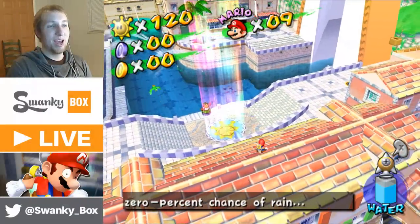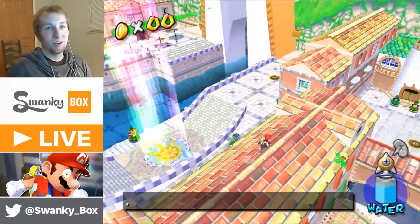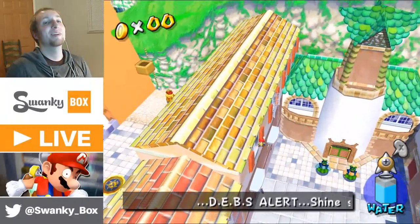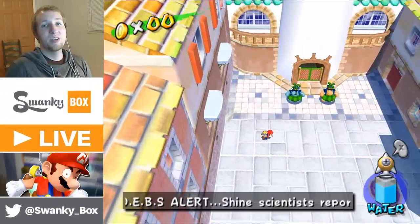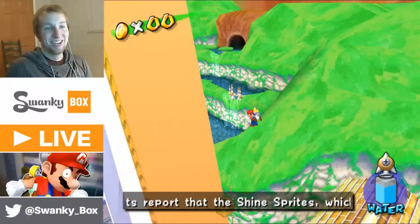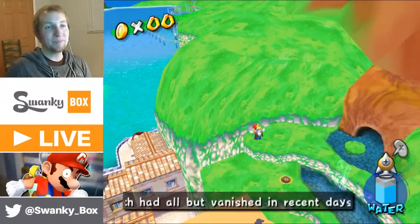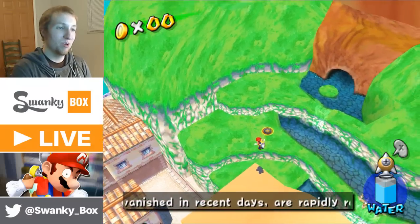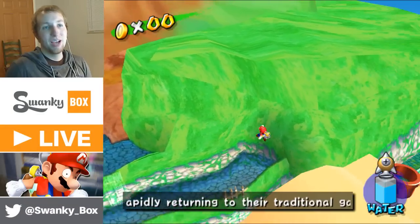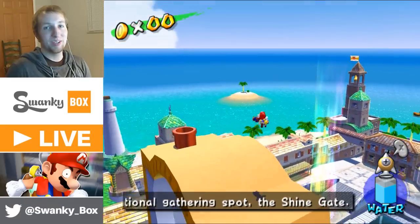Which character would you add for Smash? Gabriel Langlois — Geno from Super Mario RPG. I was so mad he wasn't in Wii U and Brawl when it came out. I would really like to add Snake back too because I was a big fan of Solid Snake.